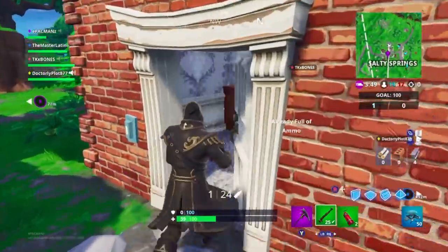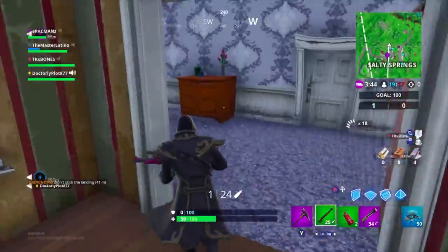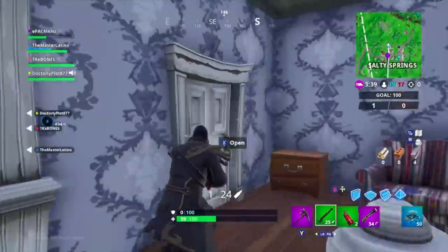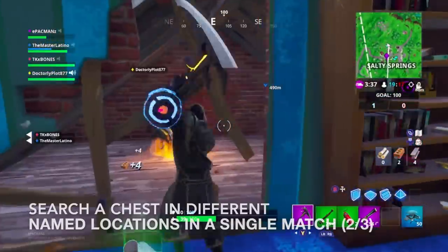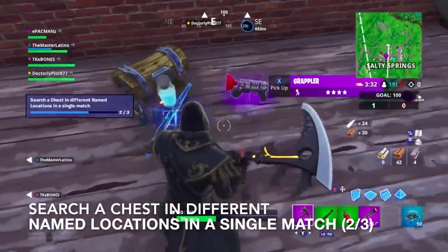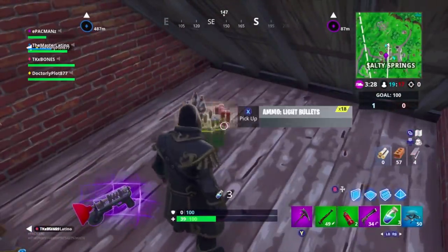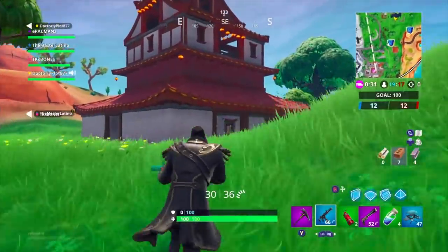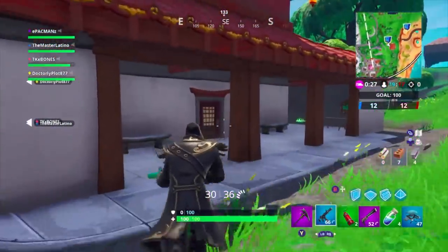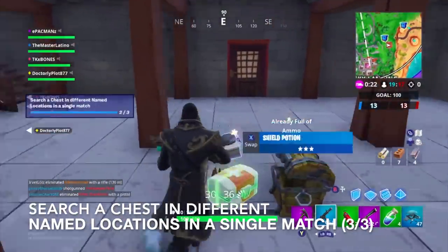Good thing I had some dynamite. We made it to Salty Springs. Let's hope there is a chest for me somewhere. Perfect — that's 2 locations. I'm here in Lucky Landing. I just got to hope there is a chest to search — that will be the third one. And perfect, right on cue. Awesome.